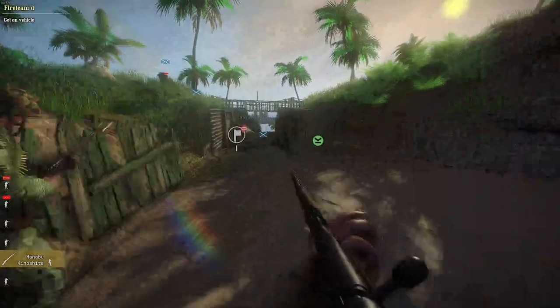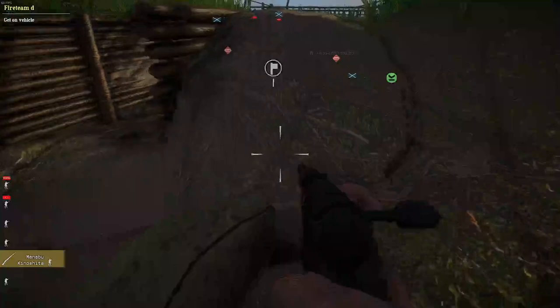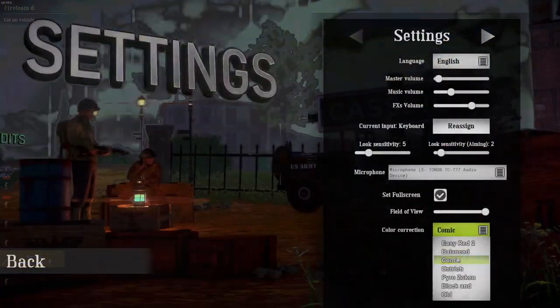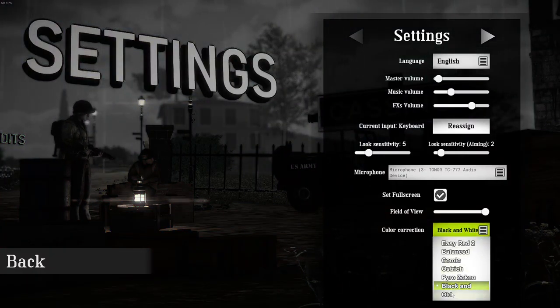On the surface, Easy Red 2 seems shallow. Graphically, it looks like it's out of another decade, but I think that's a large part of the charm. Graphic settings aren't super configurable, but you can change the color correction mode, which is a feature that more games should have.